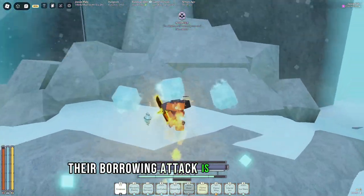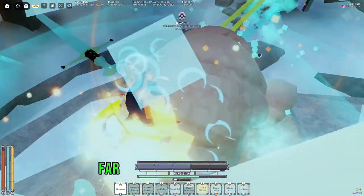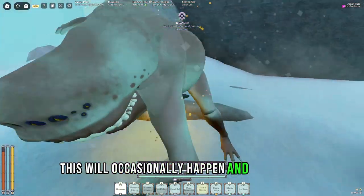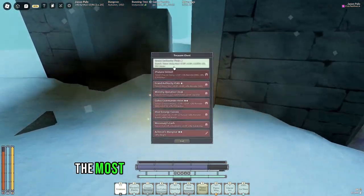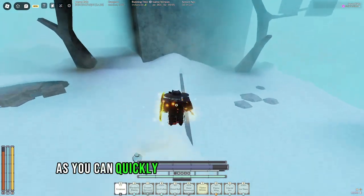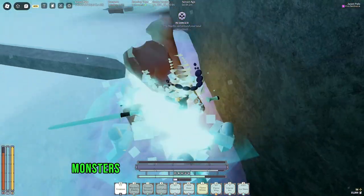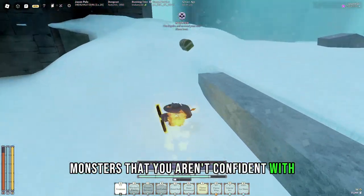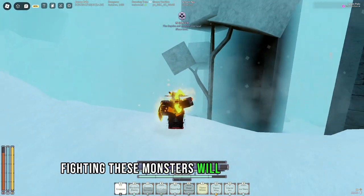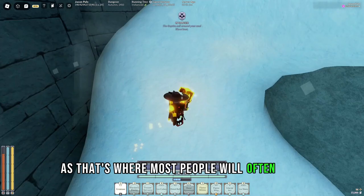King Threshers' burrowing attack is also kind of hard to run from if you don't know what you're doing, so be cautious fighting these far away from Castle of Light. The final thing is the Meteors event, which can cause multiple groups of mobs to spawn. The most dangerous thing in Deepbound is fighting multiple groups at once, as you can quickly be overwhelmed and killed. As long as you're trying to only fight one mob at a time and avoiding monsters you aren't confident with, you should be fine. It's always best to be cautious below the power 10 mark, as that's where most people will often wipe.